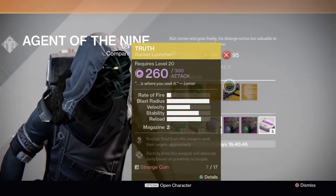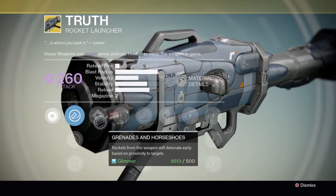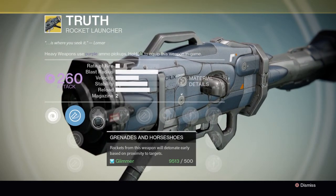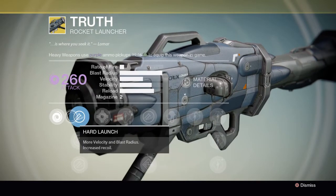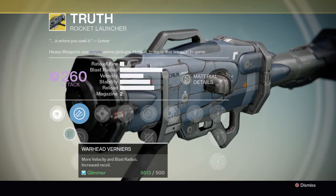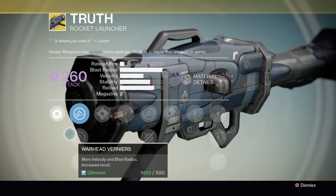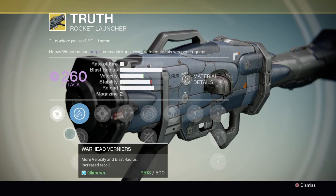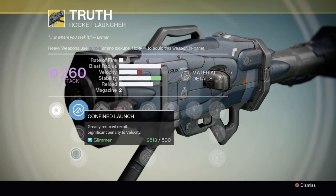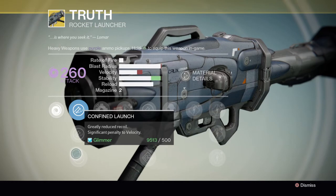Next up for the exotic weapon of the week it is the Truth — ladies and gentlemen, I actually bought this today. I haven't really tried it out, I just got my first upgrade on it. Truth has for launches: Hard Launch — more velocity and blast radius, increased recoil; Verniers — more velocity and blast radius, increased recoil; and Confined Launch — greatly reduced recoil, significant penalty to velocity.